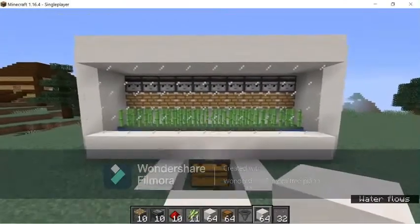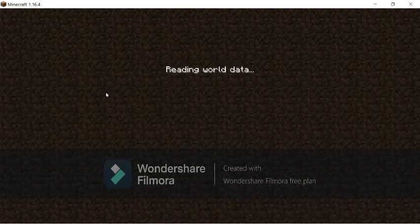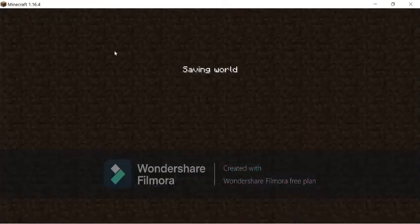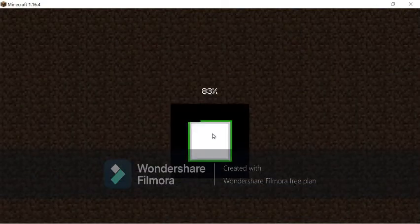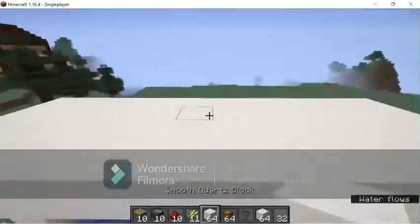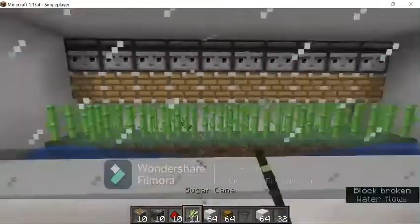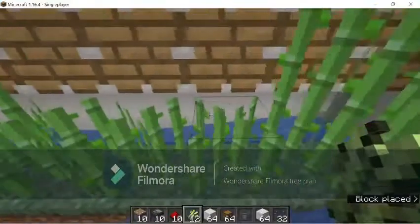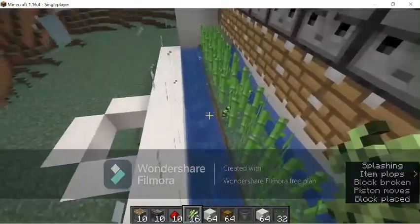I promise you this does work. I've built this on a different scale in my survival world. In my survival world I AFK about three blocks above it in a little chamber. I'm just going to go in here and plant down sugarcane to show you guys that it works. You place the sugarcane down, it eventually grows up, breaks, and lands in the water stream.